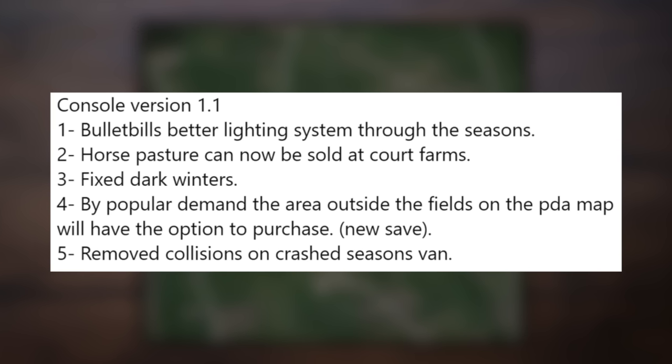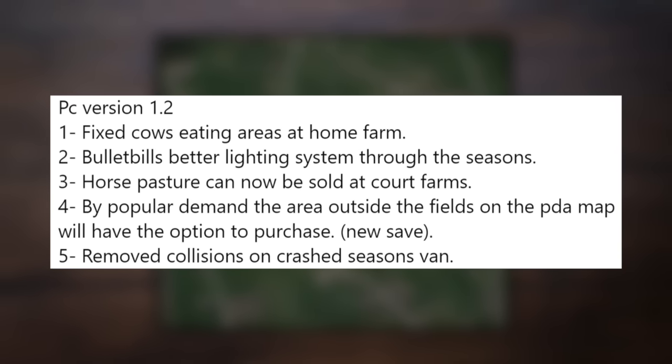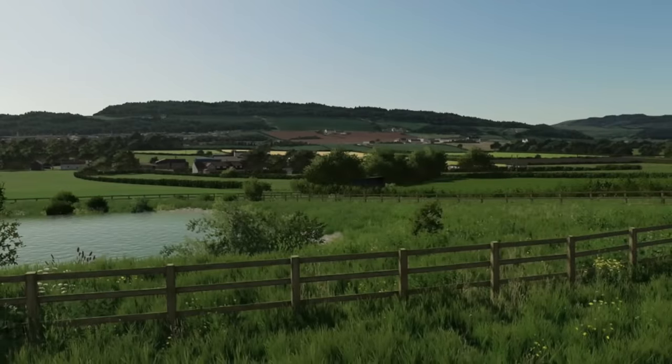By popular demand, the area outside the fields on the PDA of the map will have the option to purchase, which will require a new game save. They also removed the collision on the Crash Seasons van. The PC version will be 1.2 and features all the same changes, plus fixed cows eating areas at Home Farm. Oxy finished up by saying there are a lot of great things happening behind the scenes, including a new map to be revealed next year.